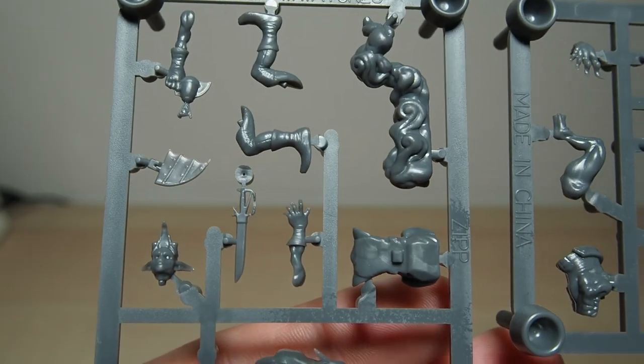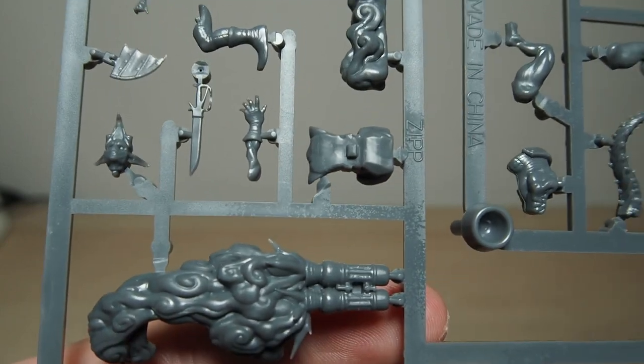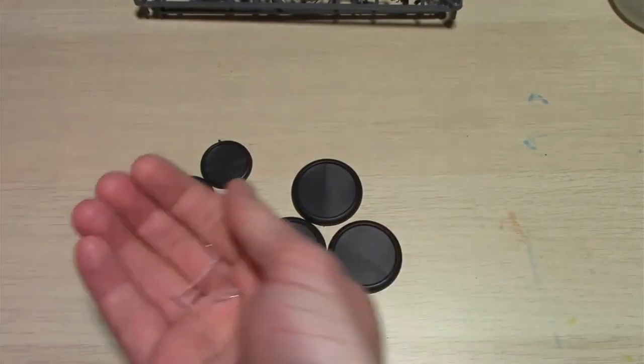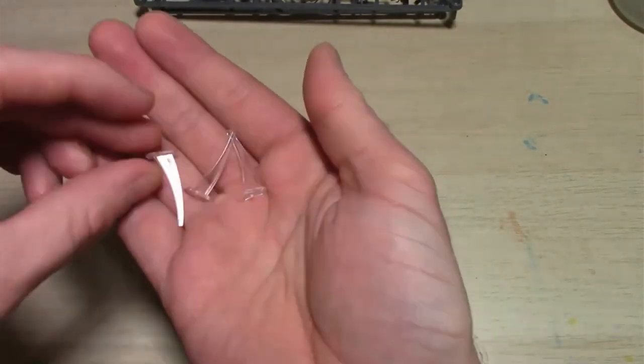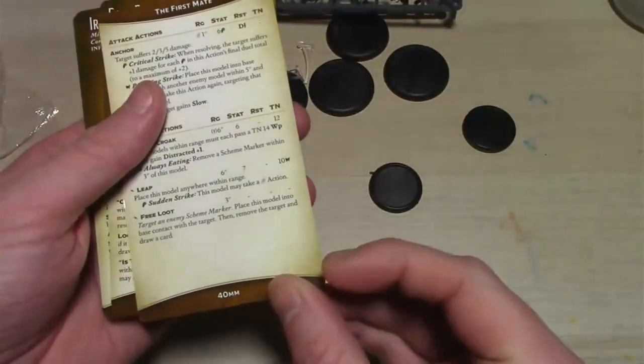All these models come unassembled on sprues, so you have to assemble them yourself. You also get the bases for your models along with flight stands if necessary — my three Iron Skeeters came with three flight stands. There are also the stat cards for the models in the box.